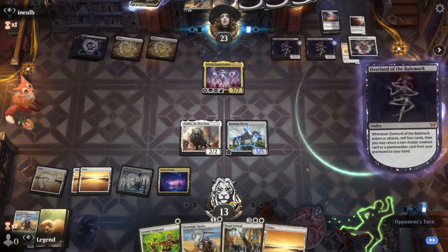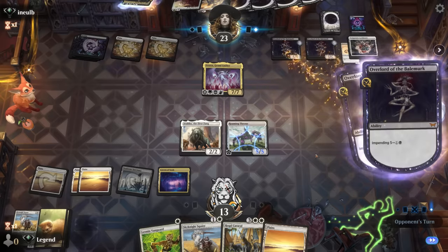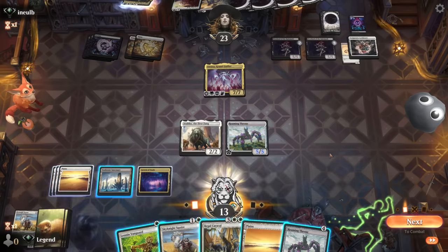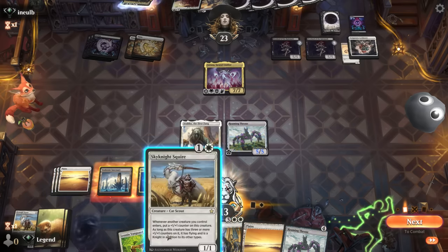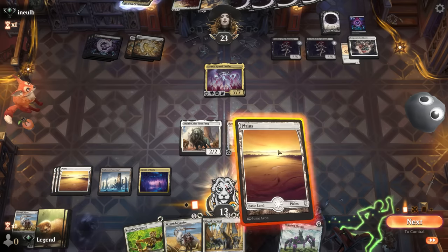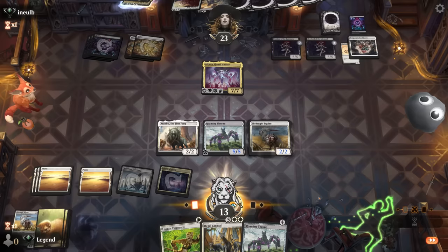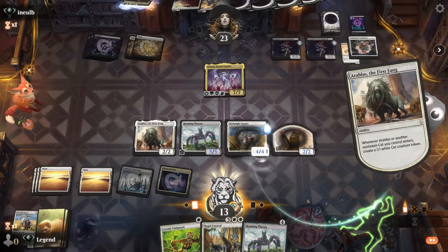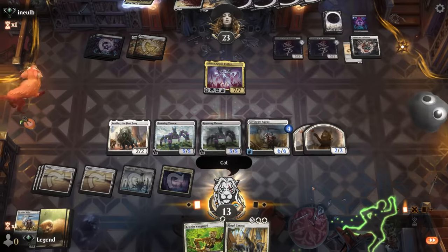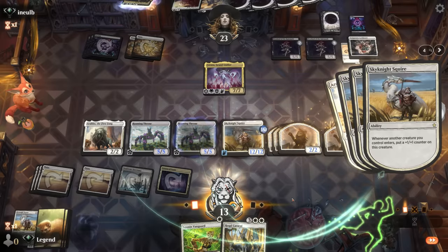Another Overlord, Valgovoth in the mix, and another Roaming Throne for us. We could wait to play Roaming Throne before playing Caracal, but maybe now is the time to go with Sky Knight Squire into Roaming Throne — it'll pick up a bunch of counters so it can maybe compete with Atraxa. We end up with an 18/18 the same turn we played it, which is kind of impressive, but another Lockdown can deal with it.